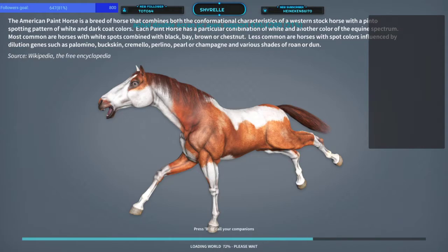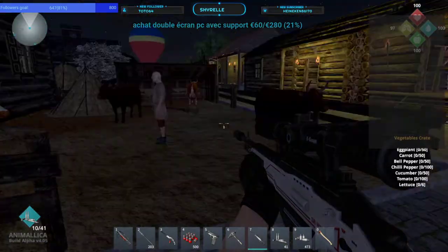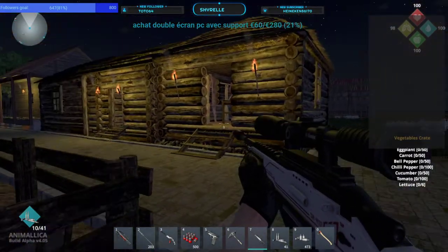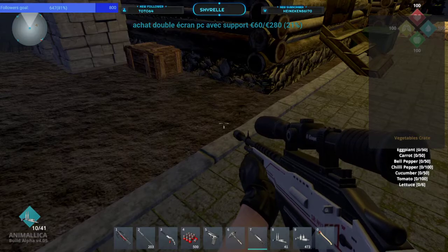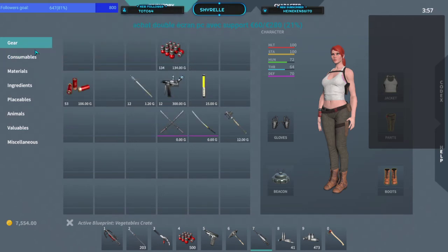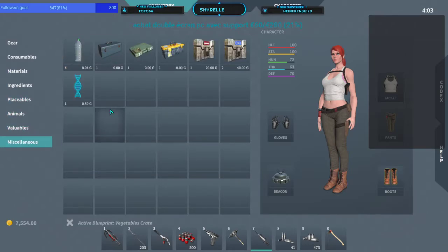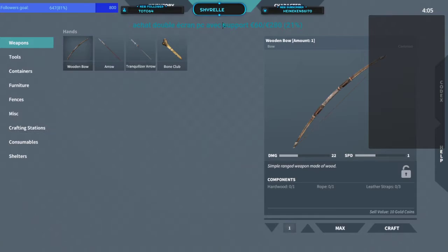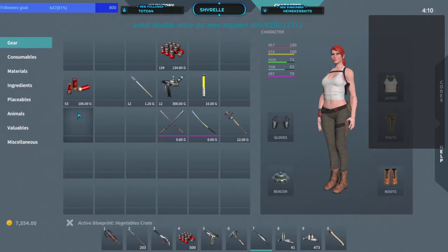Here is my base. I begin with the inventory problem. When I click on my inventory tab, I can see my character correctly - the consumable, the material, the ingredient, placeable, animal, valuables, miscellaneous - no problem there. For the craft, no problem. Character, no problem. The bar, no problem.